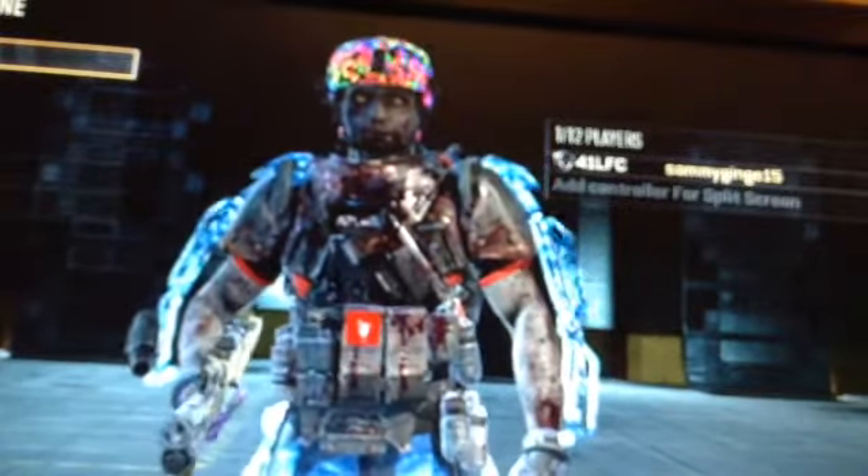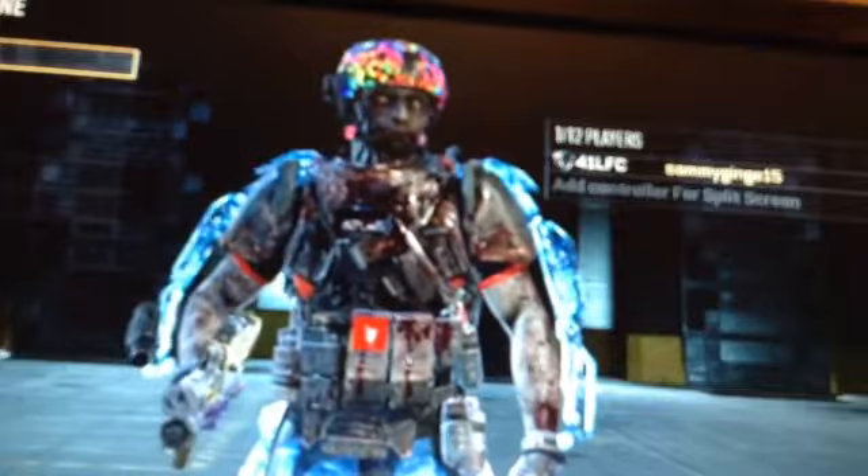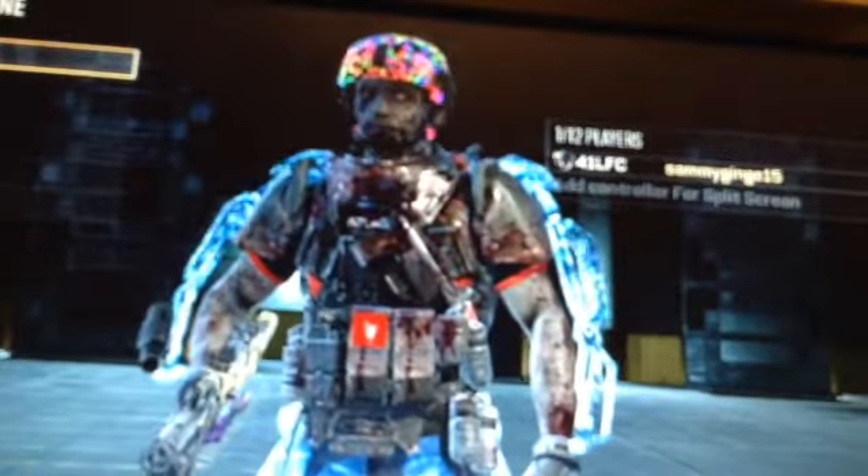And as you progress through the tiers, you get the loadout and the zombie pants and the zombie XO, the zombie helmet, the zombie gloves, the zombie knee pads.